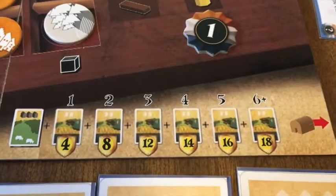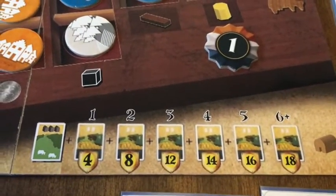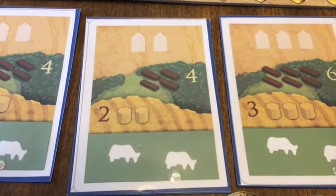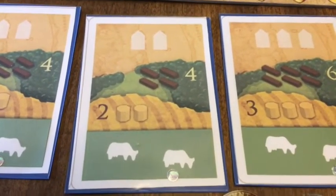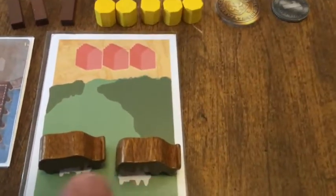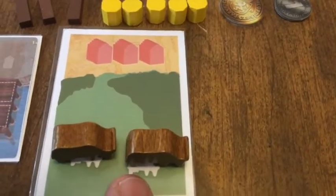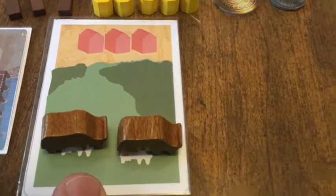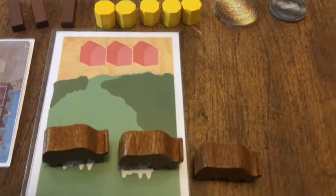In addition to the corn income from cleared land, you're also going to get livestock. For every two livestock on your land — up to two on each land card, including your starting card — you get a baby livestock.